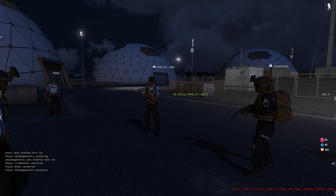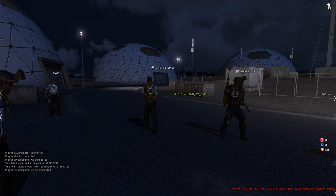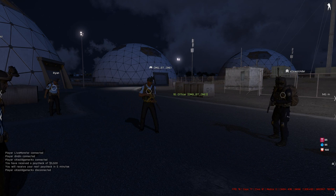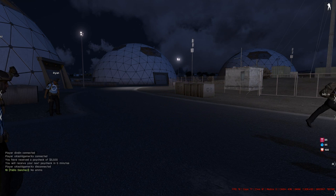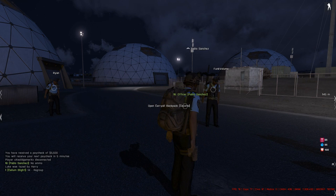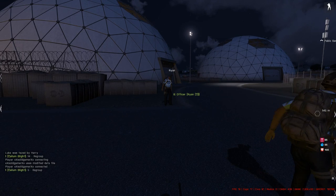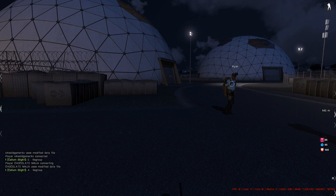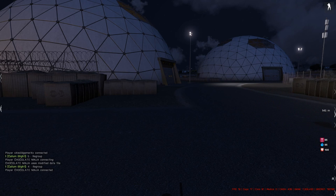We'll finish off the training real quick. I'm going to explain how to lock up properly. I want someone to explain to me the process of locking up the dome — what do you do when the rebels have come in, opened up all the doors, opened the vault, and the bomb charge has gone off?